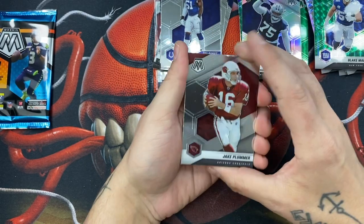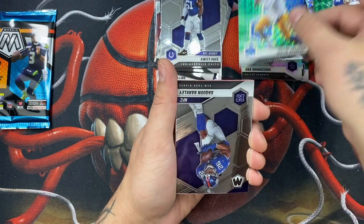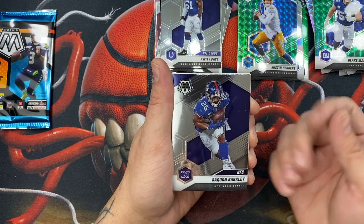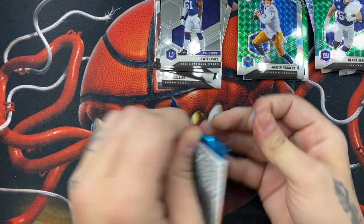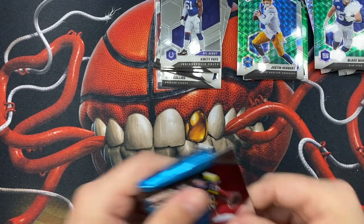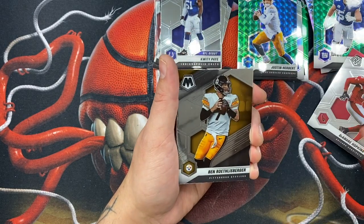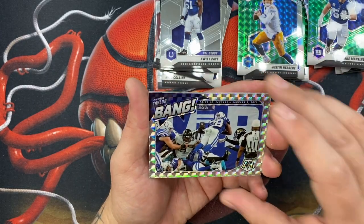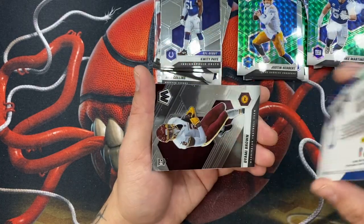We have a Jake Plummer, Ricky Williams, Justin Herbert green — that's pretty cool, I'll take that Herbie. Saquon Barkley — I don't know why I can't say his name. DeAndre Hopkins — big Bin, happy retirement my friend. And then a Jonathan Taylor, and again on this mosaic parallel — the Bang insert. Just look how beautiful these cards are.